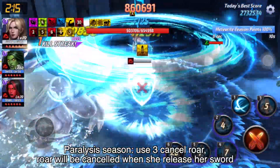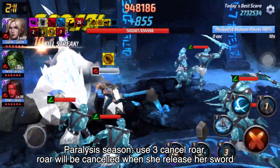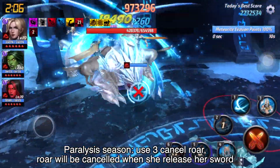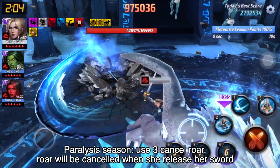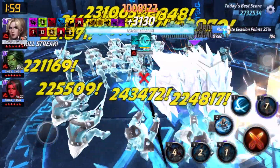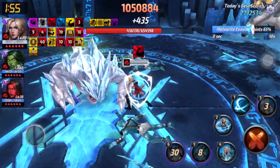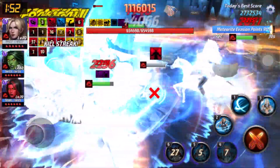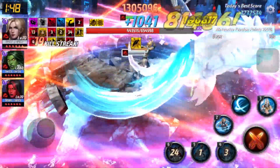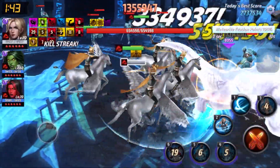For the role cancelling in this season, Witch's Parasys, I will be using 3. When to use the 3 is when the beast is set — you need to stop the role and press 3, and you stop the role when Valkyrie releases her sword and does her attack. The rotation will be the same for the whole video and the other 2 role cancelling. Please enjoy until the end of the video.